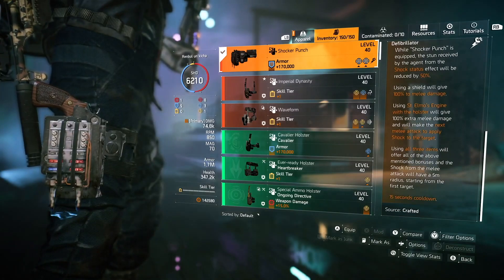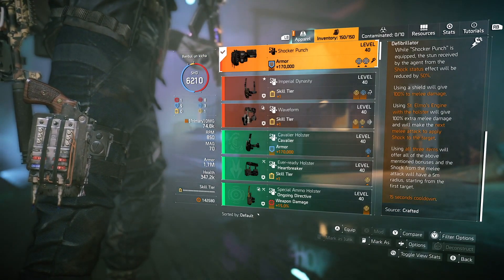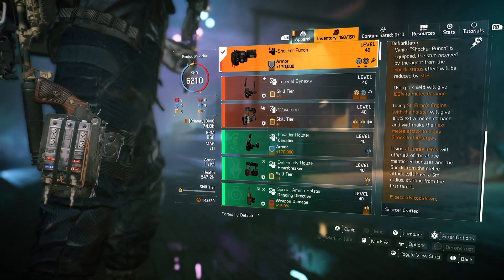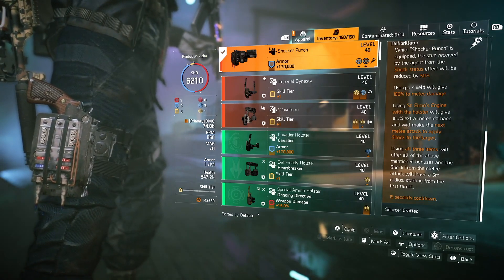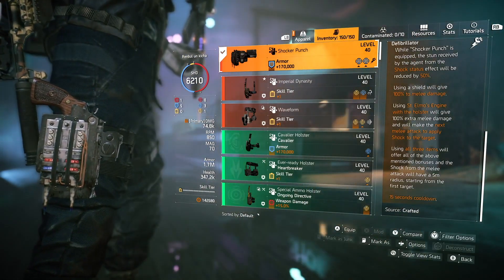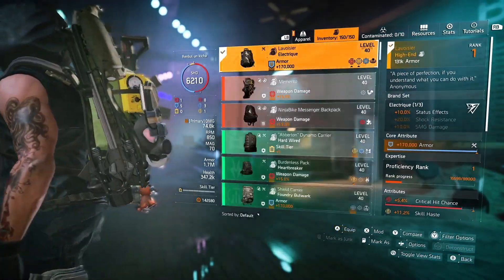We have five mod slots, so with 12% crit damage mods you gain 60% — on top of our existing 120%, that's 180%+ crit damage. Throw in Orbit and you're over 200% crit damage total.